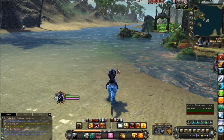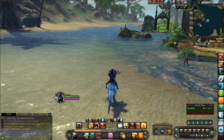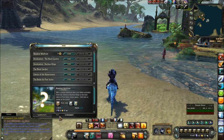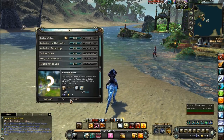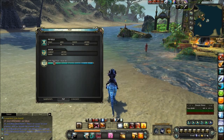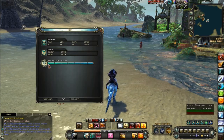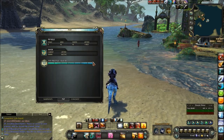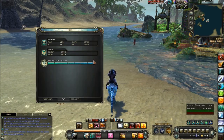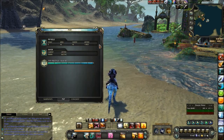For all you new players that aren't level 60 yet, you won't see this, but once you hit level 60 — the level cap — you can start gaining prestige points. Prestige is basically your PvP level. If you hit K and go to your PvP tab, you can see it right here: PvP prestige rank 80. You start at rank zero, and rank 80 is the max, the highest tier you can go.